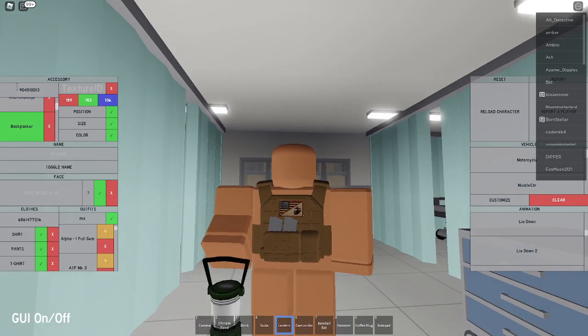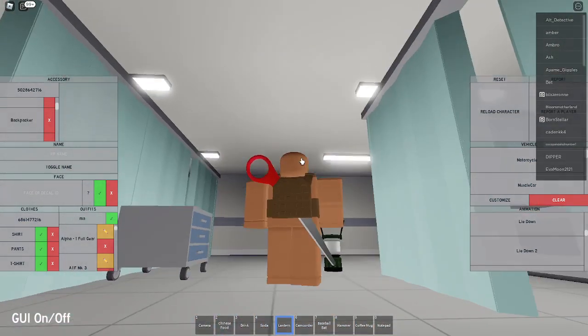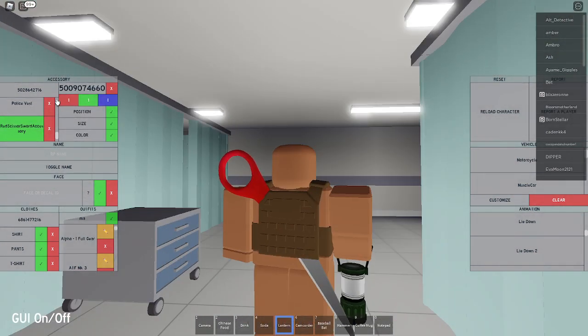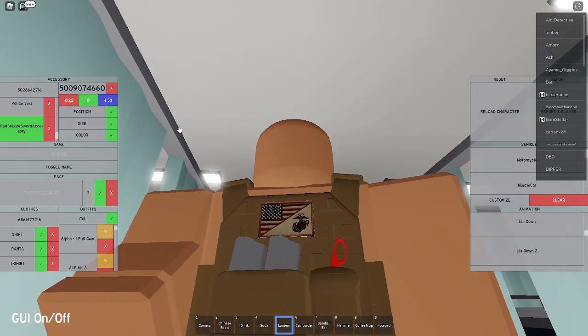Now for scissor piece 1, you're going to want to put in the code 5028642716 — it's going to be a giant scissor at first. Set the size to 0.10, 0.20, and 0.30. Then set the position to negative 0.22, 0, and negative 1.33, which is going to move it right there. Remove the texture and keep the same color.